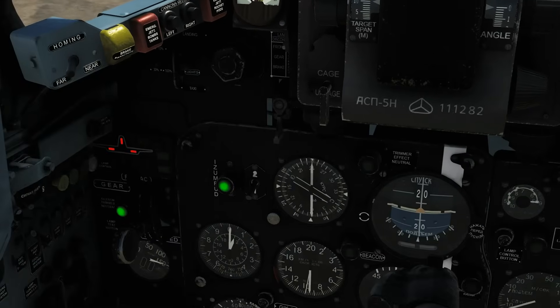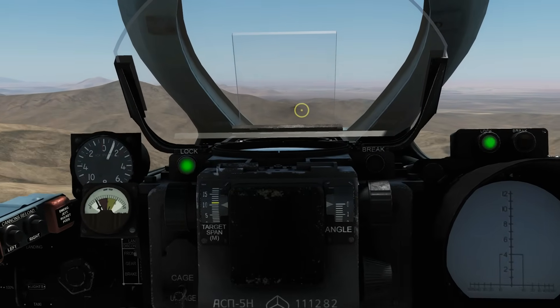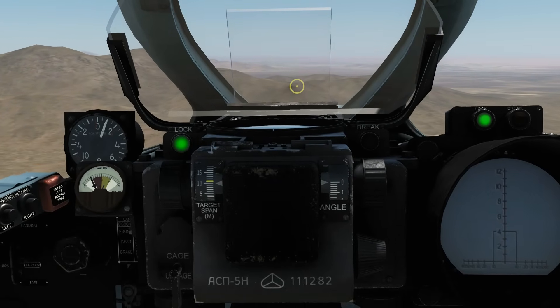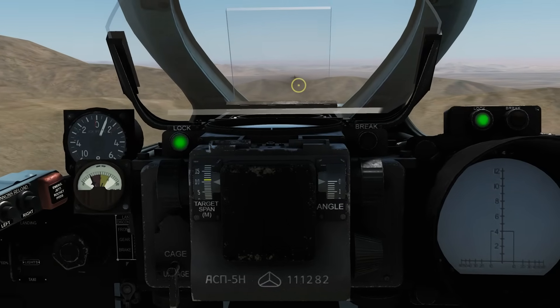How low are we? 1,000 meters. So in theory we should be losing lock shortly due to ground clutter. Well, we're a lot closer than 1,000 meters to the ground right now — we're right on the deck. And it's impressive — it's still got a lock.